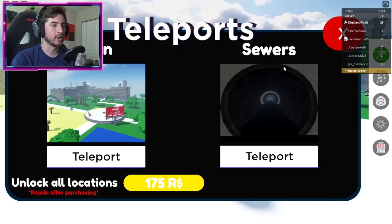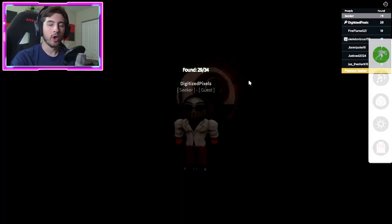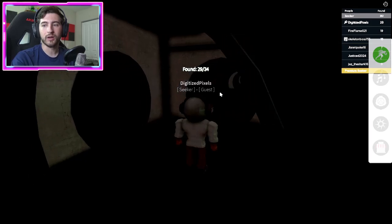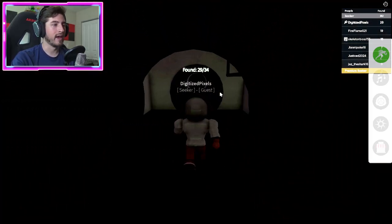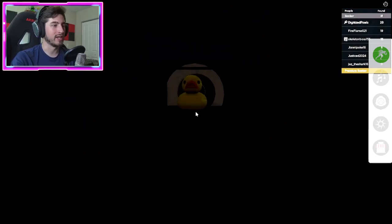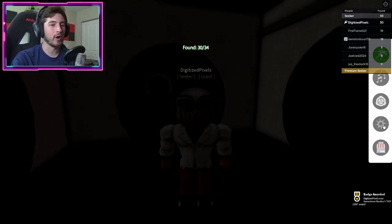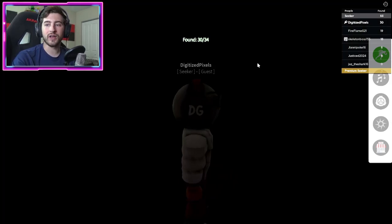Our next four are going to be in the sewer location. Click this icon then go to Sewers. Once here, we're getting SCP-1356 first. Turn around, go right, take a left, go forward, then keep going forward. Look to our right and there's gonna be a ducky — touch that ducky.